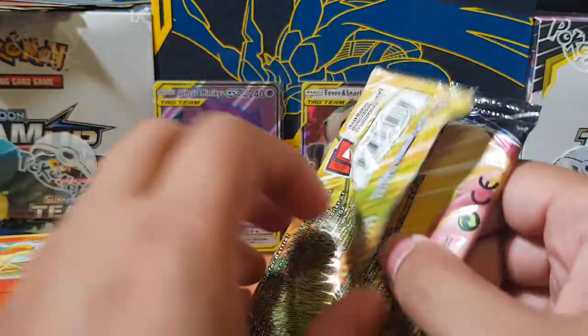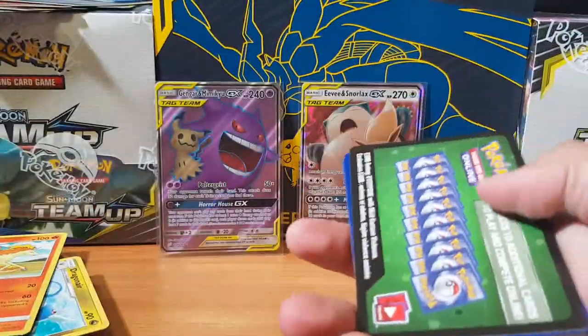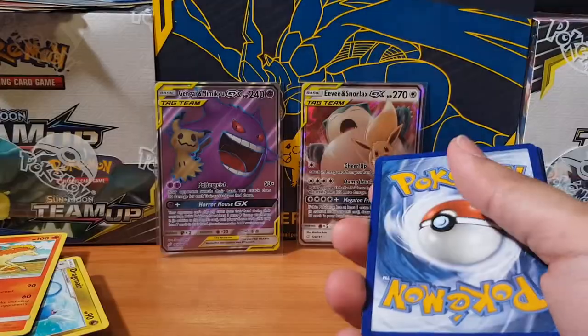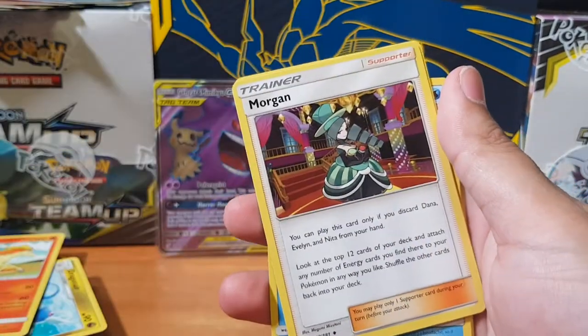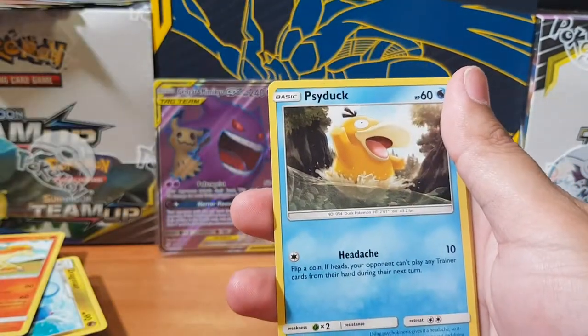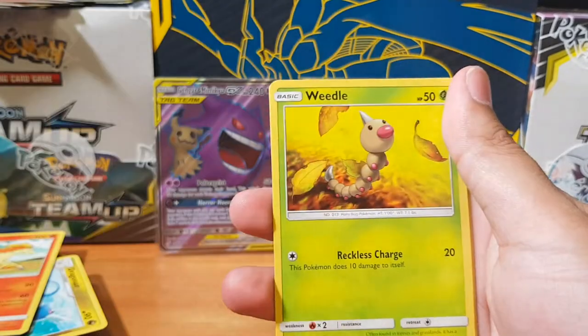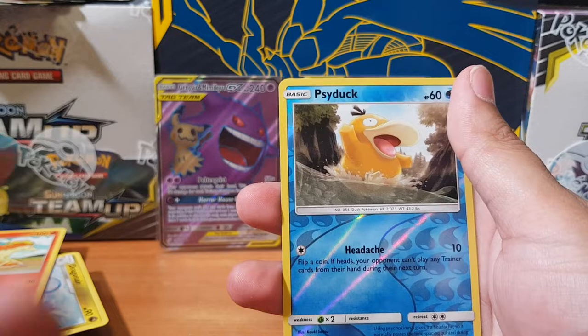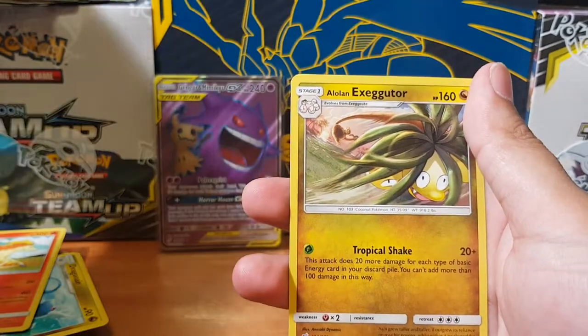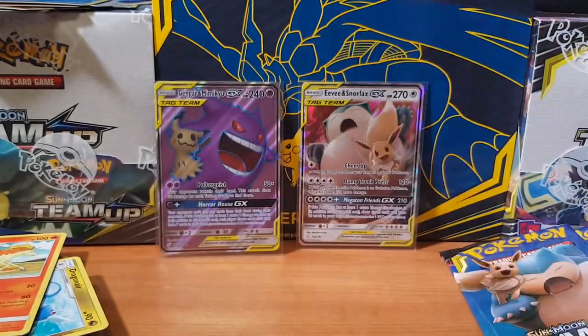If I don't get one secret rare, I'd be a bit sad. I'll have to go back and buy the rest of that box. Sadly. But you know, when there's a will, there's a way, guys — that's all I say. Psyduck — psy-yay-yay. And we got Exeggutor Alolan Styles.